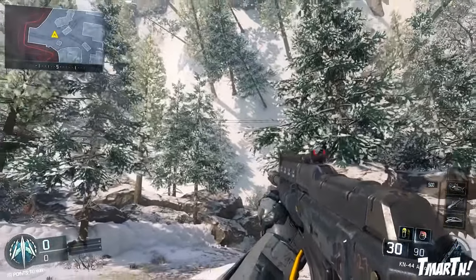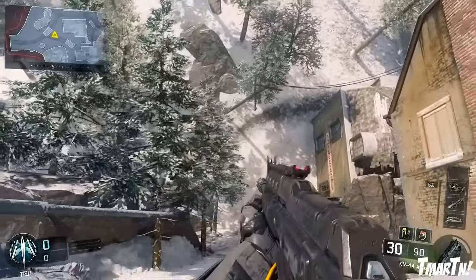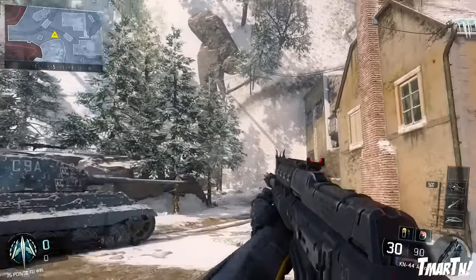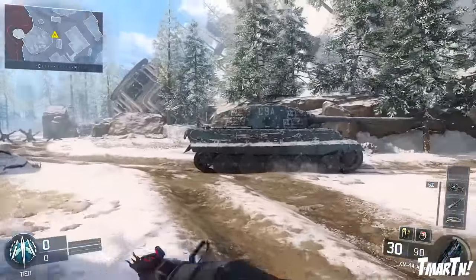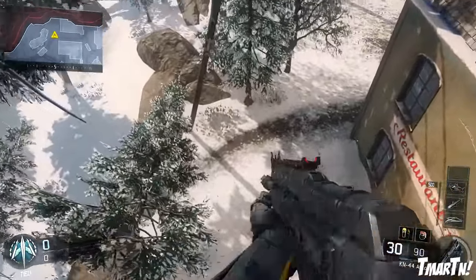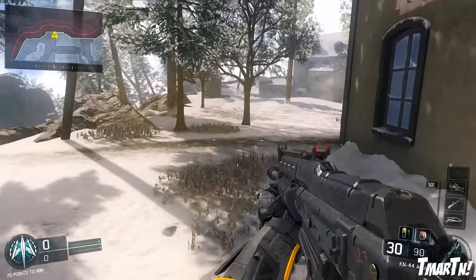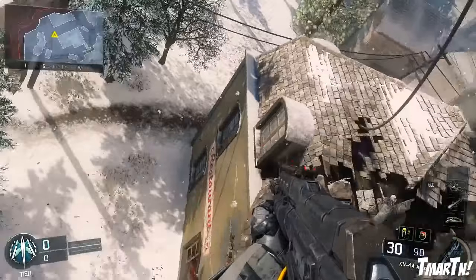Now I want to show you guys the actual insane part of this map — right here. Look at this, does this not make you guys a little bit motion sick when you're playing? It's weird the first time you see it. One side of the map is completely turned like 90 degrees on top of itself. When you're looking on the map like this it looks normal, this looks right, gravity is working like it's supposed to — but then you look up and you feel like you should be falling. It's just a weird feeling for a Call of Duty map. What's real, what's not real?